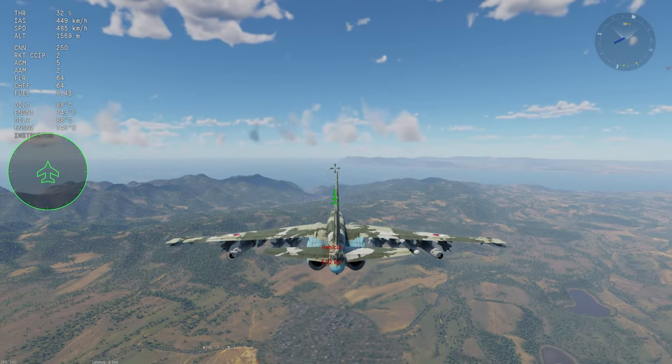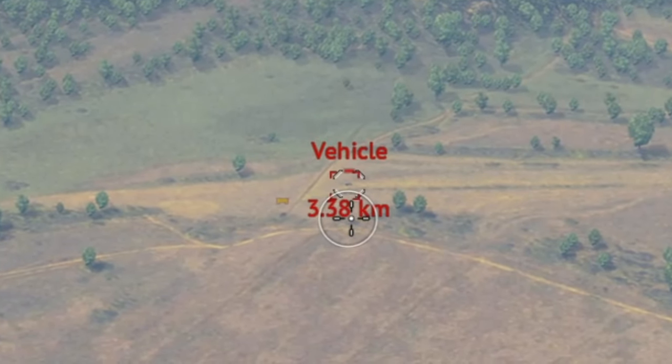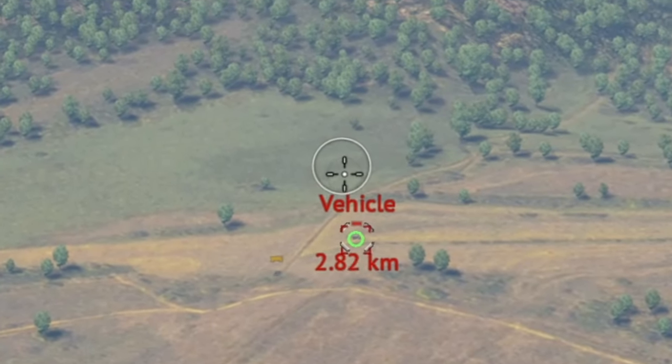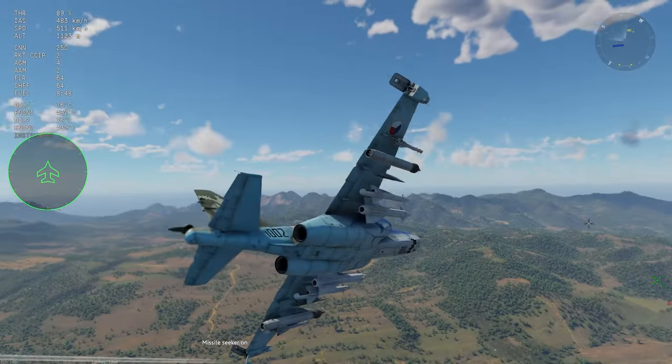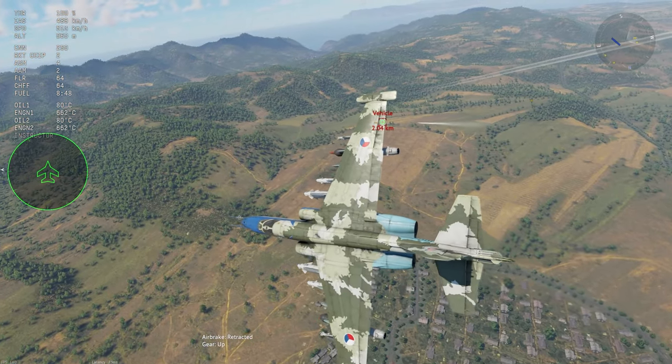The other cool thing you can do with this setup is set up for an attack run. Hit your target point, spool up the seeker, send it away, and then you can just turn off the flight path and the missile goes straight to the point.